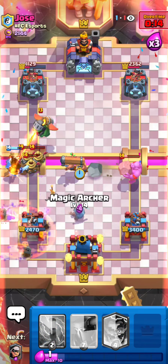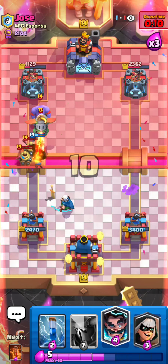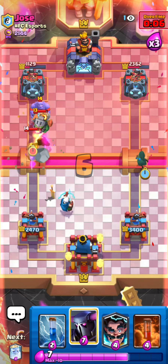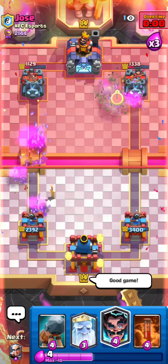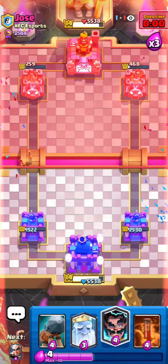Poisoning the graveyard right there. Royal ghost on the zappies, battle ram over here to distract the bowler. I think I played this matchup extremely well. PEKKA up high — perfect — taking a zap as well and that should be game. Really, really well played.